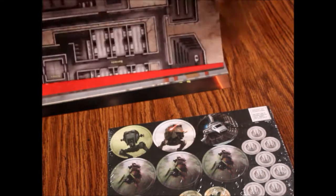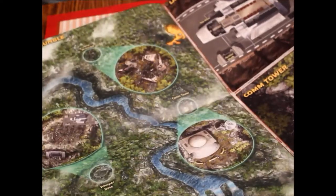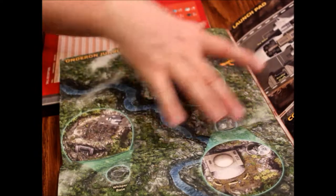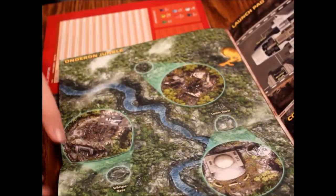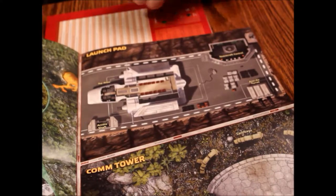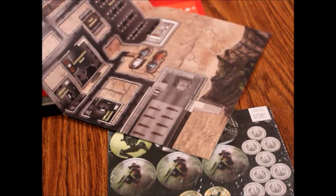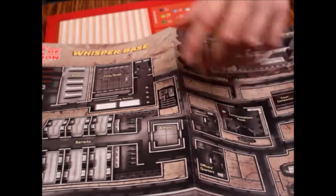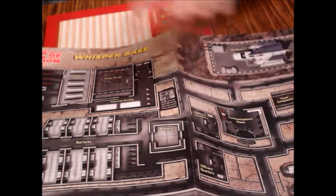Then we've got a double-sided map. On the interior side we have the Onderon jungle — it's about two sheets, so roughly 16 by 22 inches. There's a comm tower and a launch pad on one side. On this side we have Whisper Base — it's a bigger map. Pretty nice imagery actually, real clean and organized. You can tell what everything is.